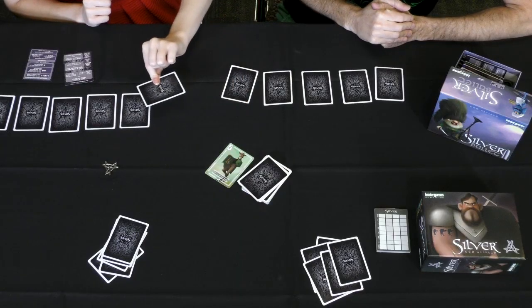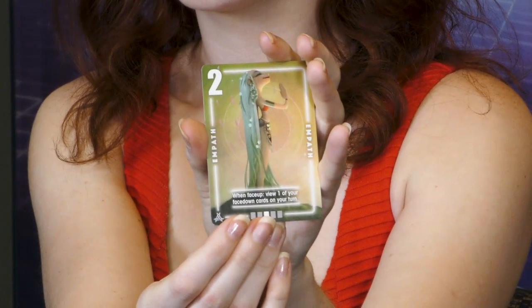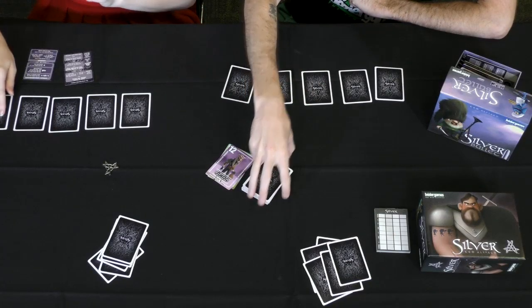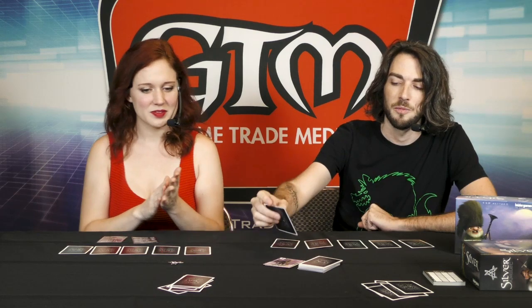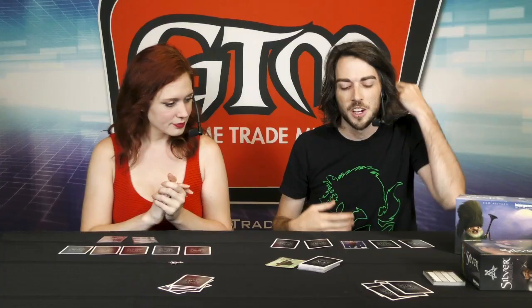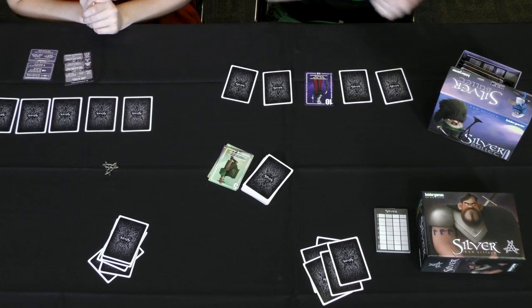I'm going to take from the draw pile. You'll secretly look at it. If it has the ability symbol on the bottom, you can discard it to use its ability. If it doesn't and it's a low value card, you can exchange it for one of the ones in front of you. I'll exchange it — the one you exchange goes face up to the discard pile. And I drew a card — I want to use its ability because I drew it and discarded it immediately. It lets me turn one of my cards face up. That's a pretty high value card — he's the master. If you had drawn him and discarded him, he lets you shuffle through the discard pile and grab any card you like.